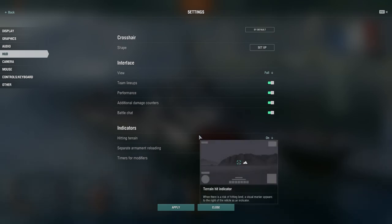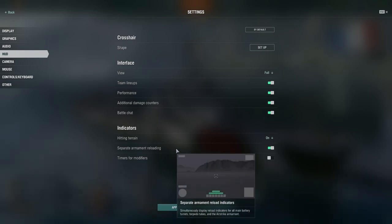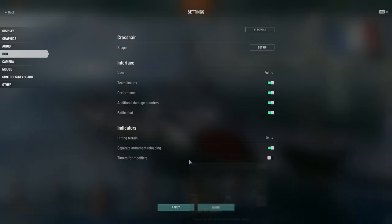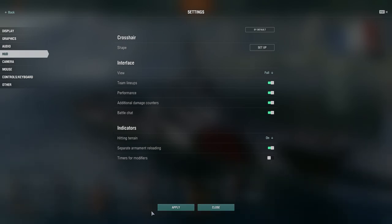Hit indicators — you can toggle the indicator for hitting terrain on and off, or when locked on a target. Separate armament reloading simultaneously displays reload timers for all main battery turrets, torpedo tubes, and airstrike armament — you can see in the highlighted green a detailed status of when guns and torpedoes reload. I really like having this on and it's a default setup. You also have timers for modifiers to display time left on modifier effects, but I have mine off.